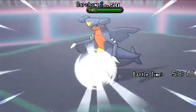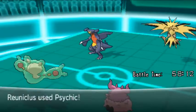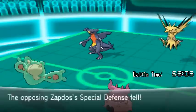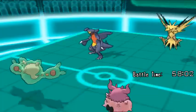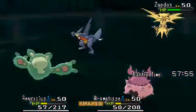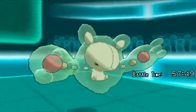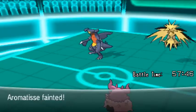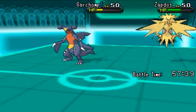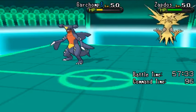PME decides to use Aromatisse's Moonblast on Garchomp to hopefully take it out, but Garchomp is quite a strong Pokémon and could take the hit. He also tells Ryu Nicholas to use Sidekick on Zapdos to do some damage, knowing it wouldn't knock it out. Minami then tells Zapdos to use Discharge, but with Light Screen up, it is half damage. Garchomp uses Earthquake, which does knock out both Ryu Nicholas and Aromatisse. PME is now in a tough spot — only two remaining Pokémon against Minami's full team of four, though Trick Room is still up.